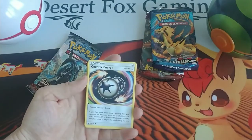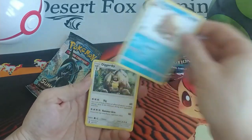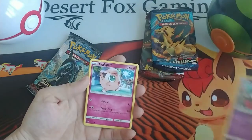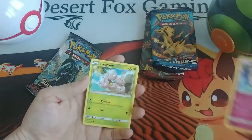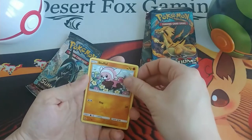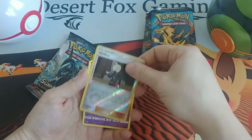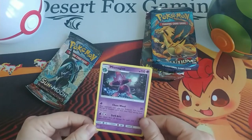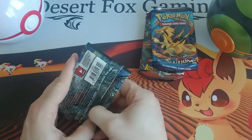We have a Psychic Energy, the Counter Energy, Piloswine, Diggersby, Chimecho, Jigglypuff, Exeggcute, Stufful, Magikarp, a Reverse Holo Gladion, and a Mismagius. It's a cool looking card — Ghost Pokémon there. Well, Psychic — basically a Ghost Pokémon.